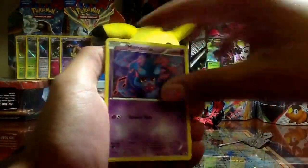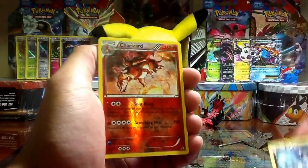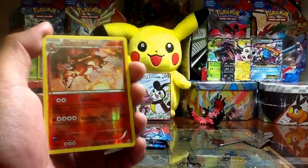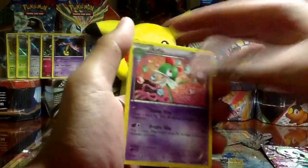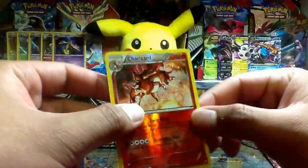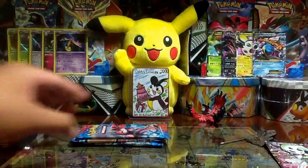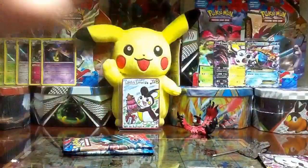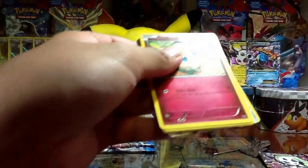I already see something. As you guys know, Legendary Treasures is known for its glittery stuff. Mischievous Sableye — wow! Charizard reverse — oh my gosh! Gallade, Meloetta EX — wow! Kirlia, Solosis, Duosion — wow! I got the holo version. It's always nice to get a Charizard. I wish that was a holo, but what are you gonna do. Let's move on to the XY packs.